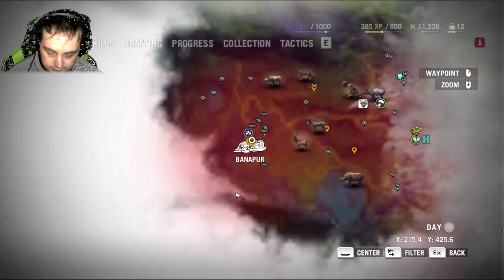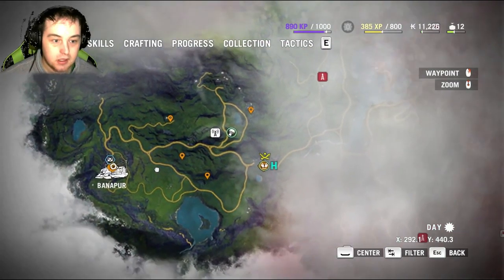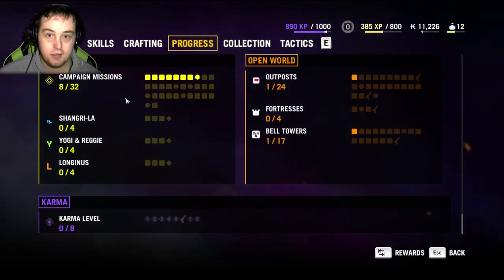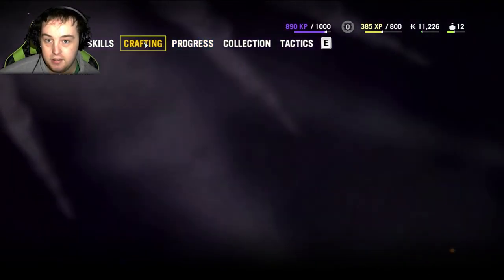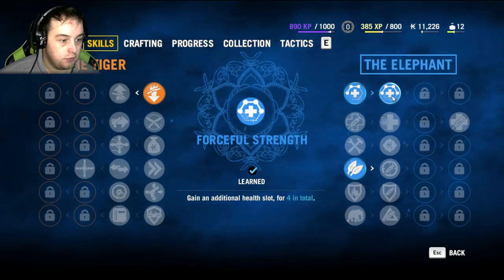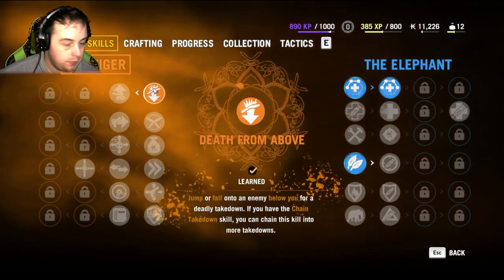My plan is to start at Banapur and work my way from there. I've done the first 8 missions, which allows me to get the wingsuit, the first mandatory outpost and bell tower. I've crafted the weapon holster and an ammo bag, and I've gotten the extra 2 health things — the Harvester and the Death from Above.